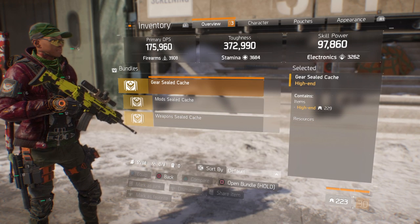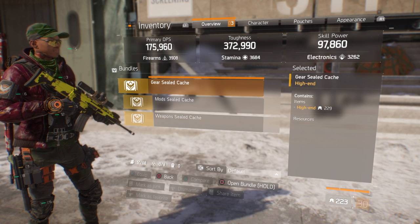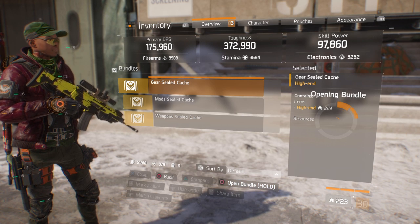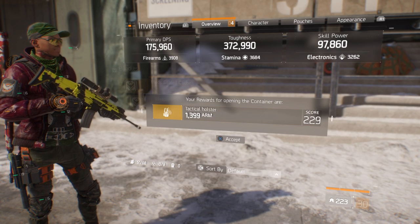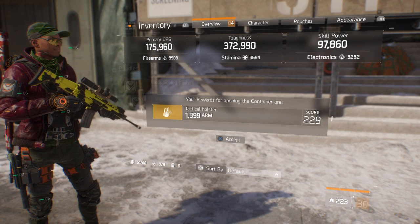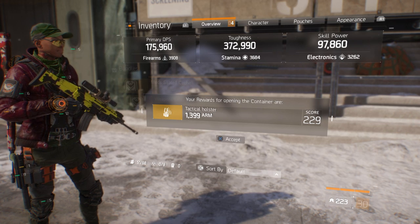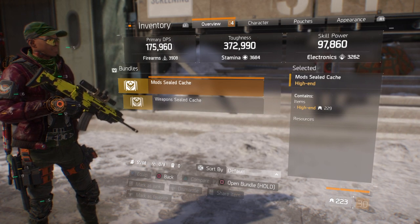This is a gear seal cache, so this one just gives me an item — no resources. Let's see what we get. I got a Tactical Holster, also 229. I've noticed all of these are giving me 229 items, which is cool — not complaining.